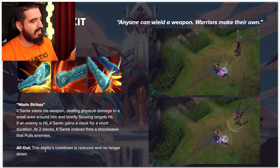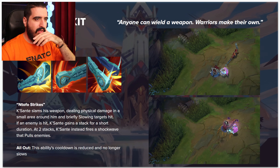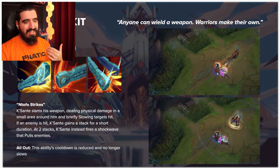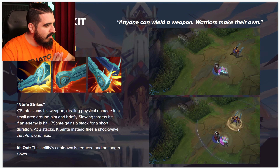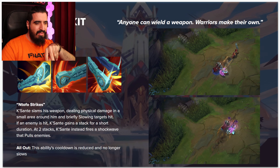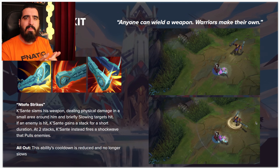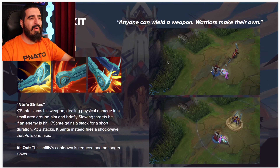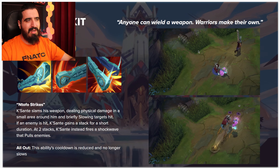If an enemy is hit, the champion gains a stack for a short duration. At two stacks, he instead fires a shockwave and pulls enemies. In All Out form, the cooldown is reduced and it no longer slows — it stuns them. If you hit them the second time you stun them as well. Imagine this under tower: they attack you, you press Q and pull both of them towards your tower.